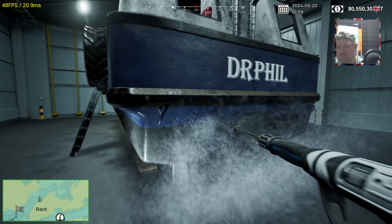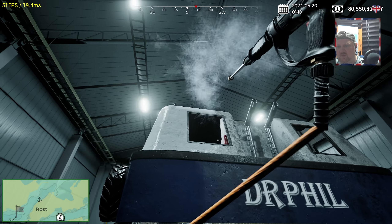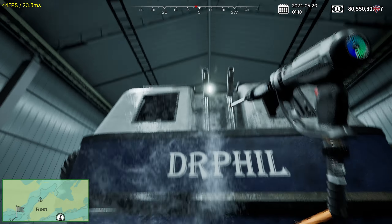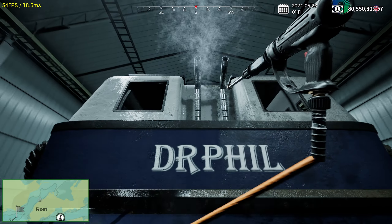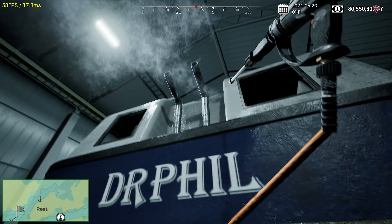Get down there, get it in the prop — get the propeller nice and clean. It's working! You can see it more on the white than you can on the blue — I think that's the problem. Get in there and get that clean — can't seem to get the right angle... there we go.